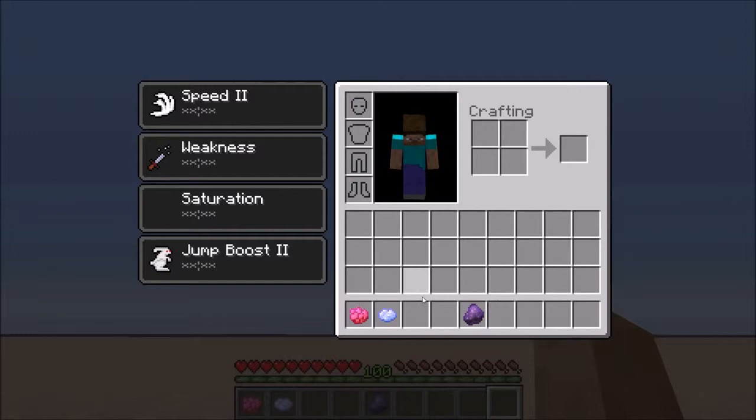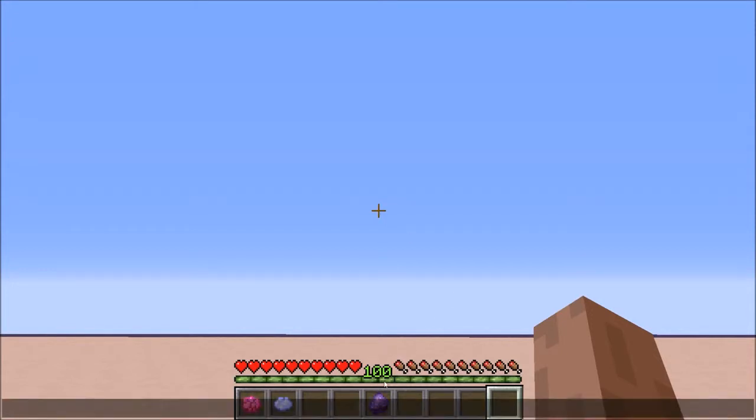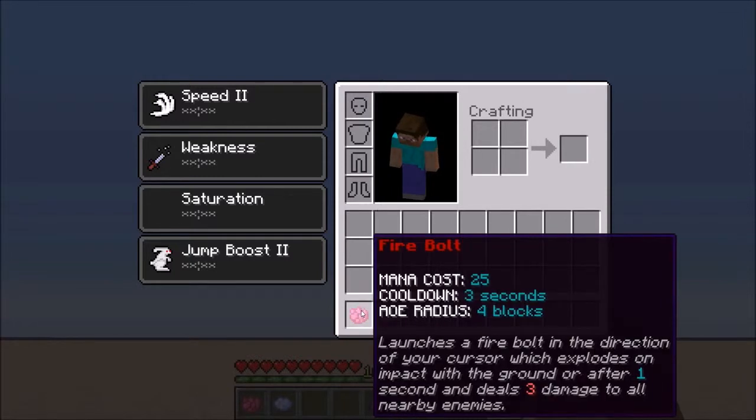If you've seen my sneak peek video, there were two spells and I will only go over these two spells in this video as well. So let's start with the Firebolt. I also added mana in this version, so the 100 levels indicates 100 mana. Since my experience bar is completely filled up, this means I have full mana, which is 100 in this case.